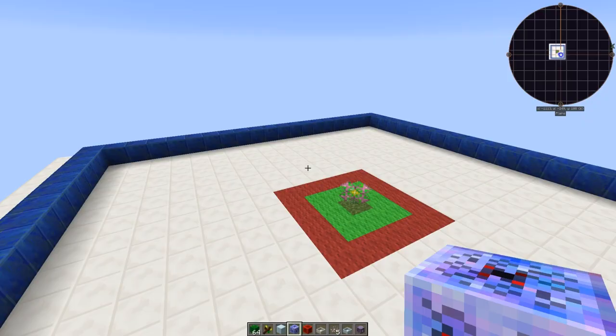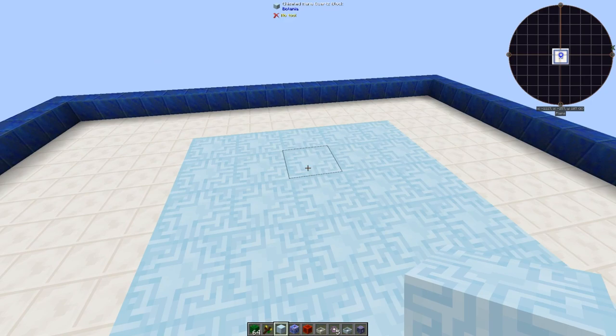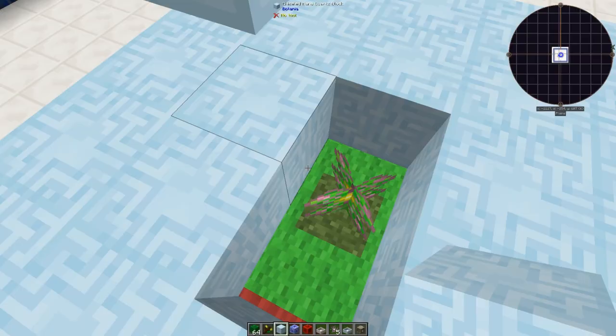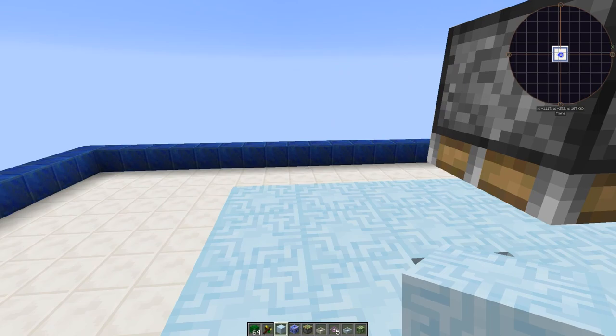You'll need any block you want and you'll build a platform the same size as the inner red area. This doesn't have to be red or green — it was just to show where the blocks stop. Put a hole in the middle because this is where the redstone block is going to go. Then place your piston right over there pointing upward, and remove the block underneath it.